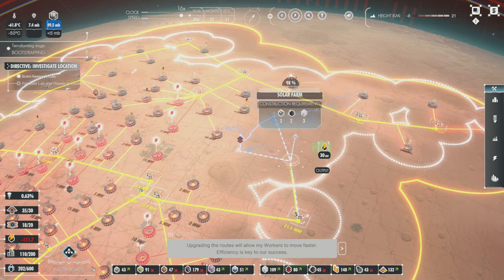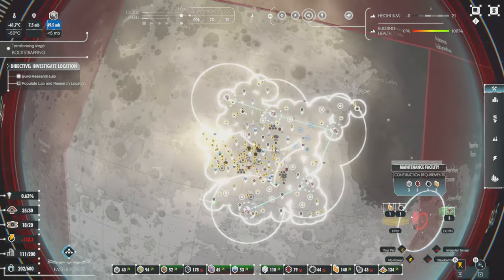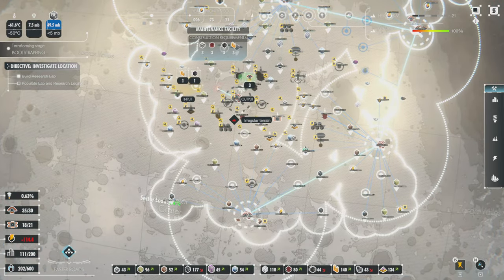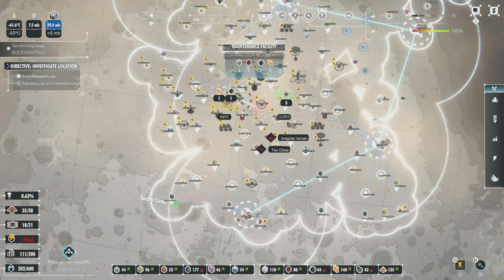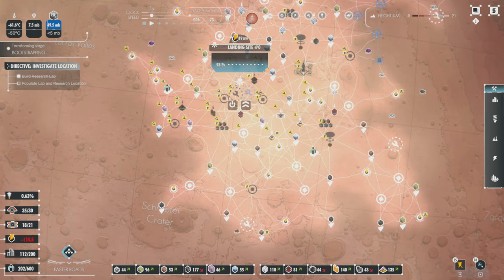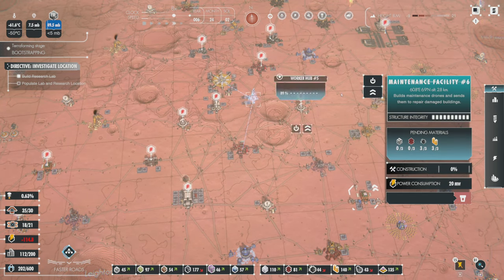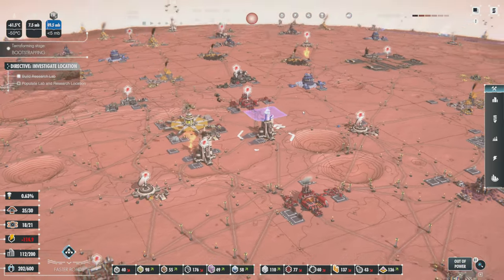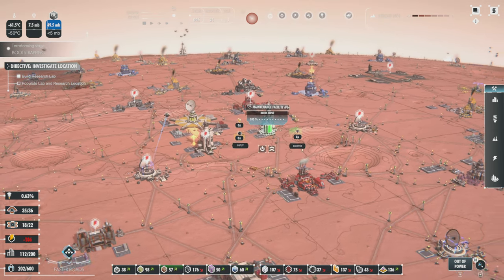Upgrading the routes will allow my workers to move faster — efficiency is key to our success. Checking things... all these buildings in the middle here are not even covered by any type of maintenance. So let's get some maintenance put in right in the middle. Let's get the maintenance put in and make this the biggest priority right now, because a lot of these buildings are going to get shut down.